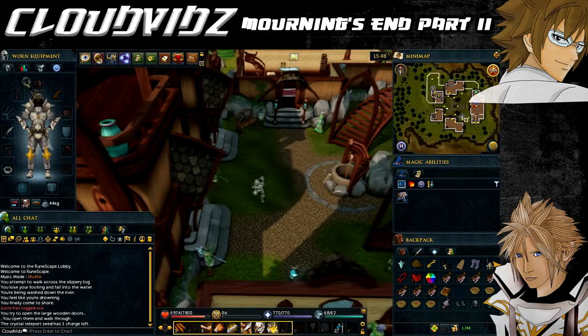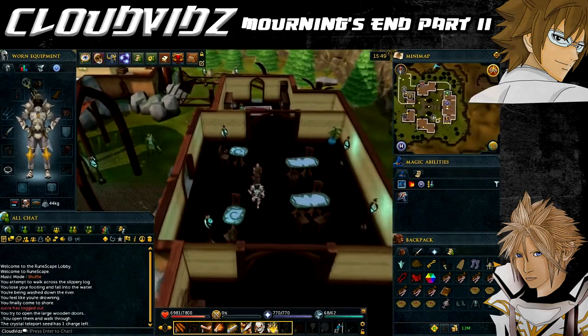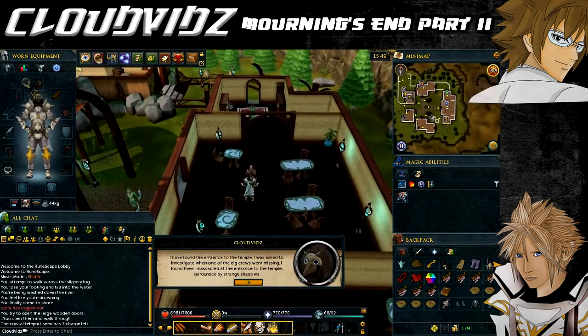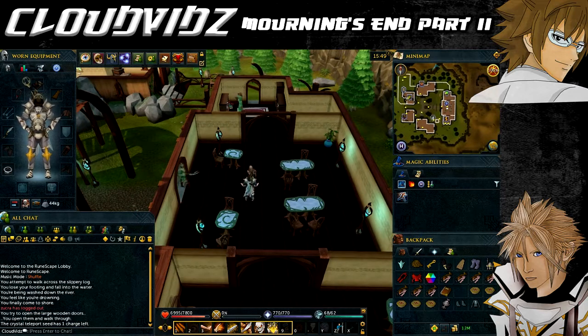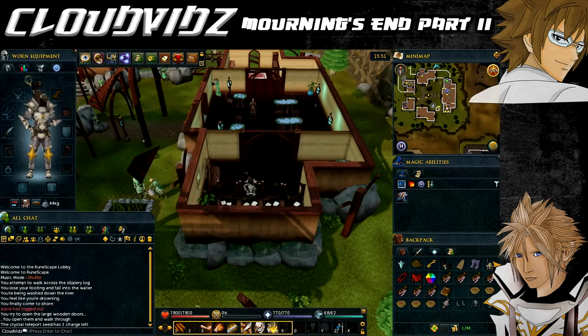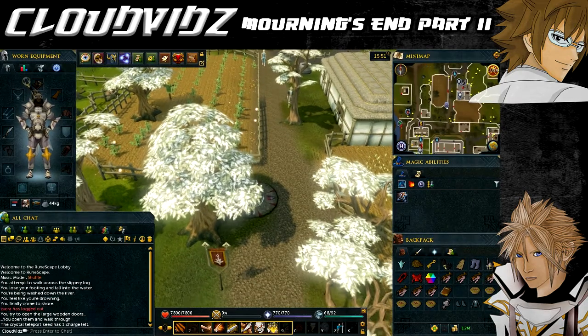After examining the dig team, you'll be prompted to return to Lletya and speak to Arianwyn. He will realize that the safeguard of the temple has failed, which means shadows have become free to roam its perimeters. He will ask you to return to the temple, find a very large darkened crystal, and return a sample of it to him. After speaking to Arianwyn, we now need to return to the mourner tunnels once again.